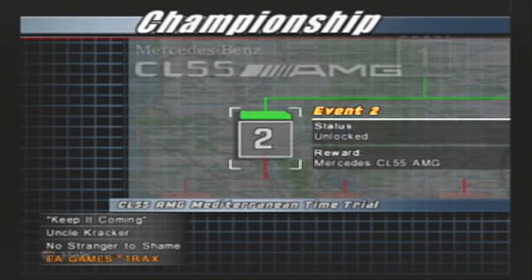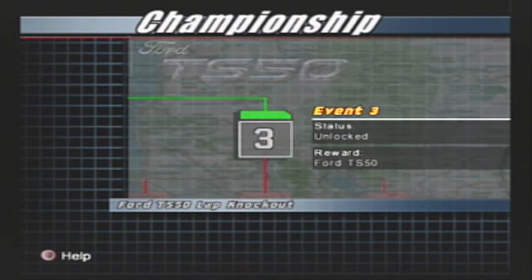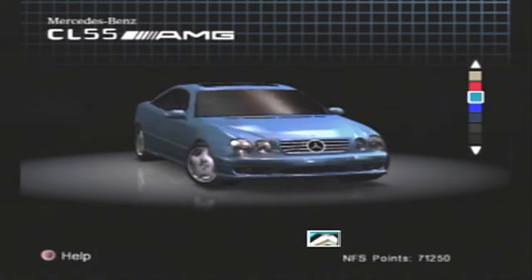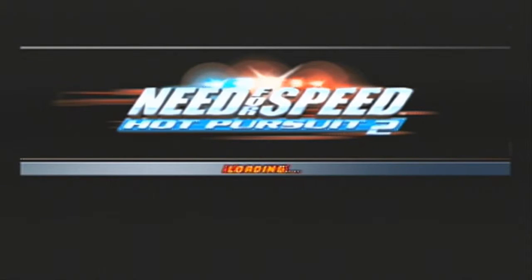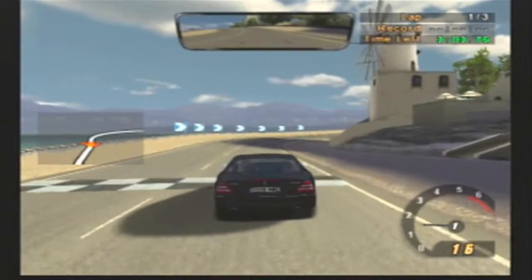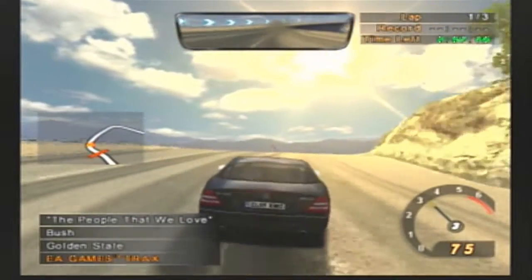We passed that and now we've got a CL55 AMG Mediterranean Time Trial and a Ford TS50 Lap Knockout. I think to cap off this episode we're going to do the Mediterranean Time Trial, which shouldn't be too difficult if we don't run into a bunch of cars. Though, I just ran into a tree and a sign and a ramp the whole time of that last event, so who knows? We have three minutes and three seconds to complete this. Here we go.